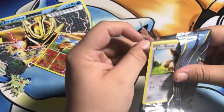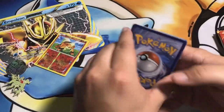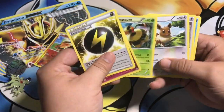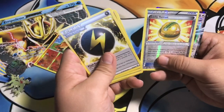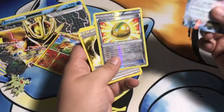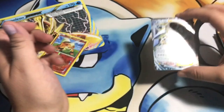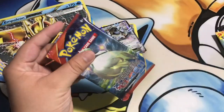We've got Ancient Origins up first. We've got the special energy to start it off, then a Beequeeen - not sure if it's still allowed in normal play - and then Lugia EX right there! That's a good start, along with a Lugia reverse holo. Yeah, that was not a bad pull at all.